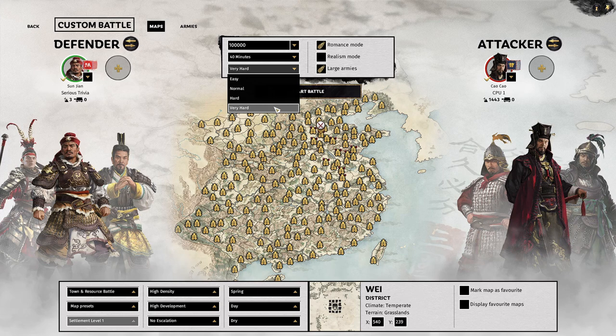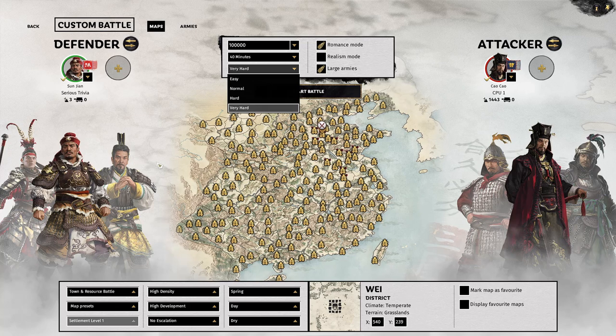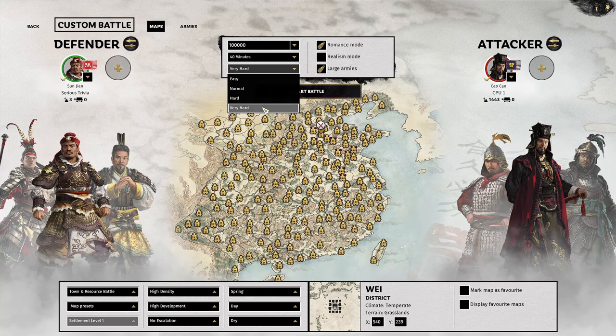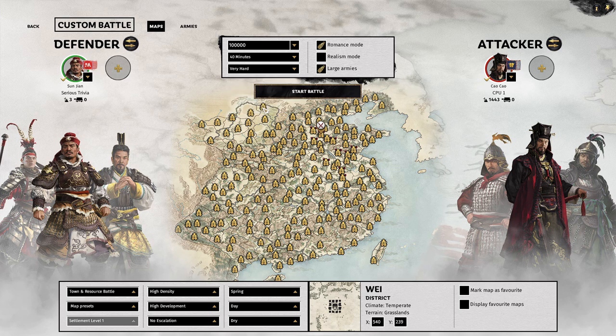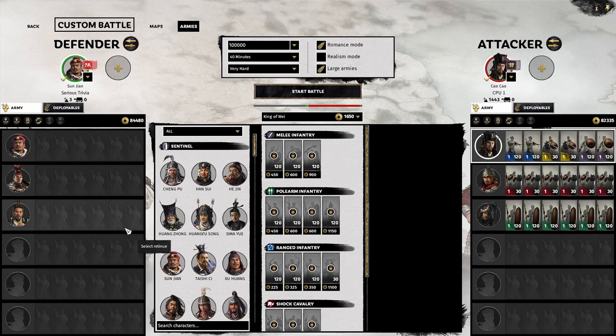The setup and AI behavior is the same once you move beyond hard, so the archers will not shoot at your generals as long as you have your own retinues. But in this case we're not even going to have our own retinue because I don't think in custom battle they will give you a garrison for the town, but we'll see.